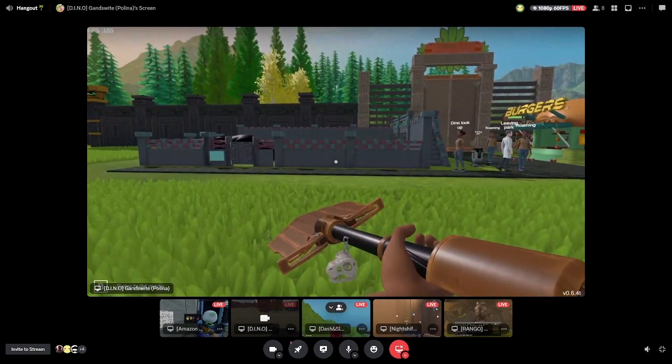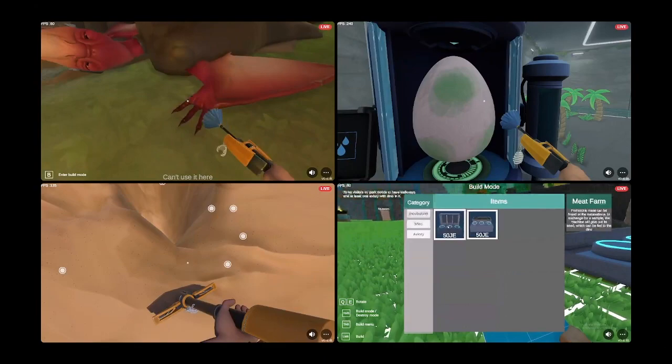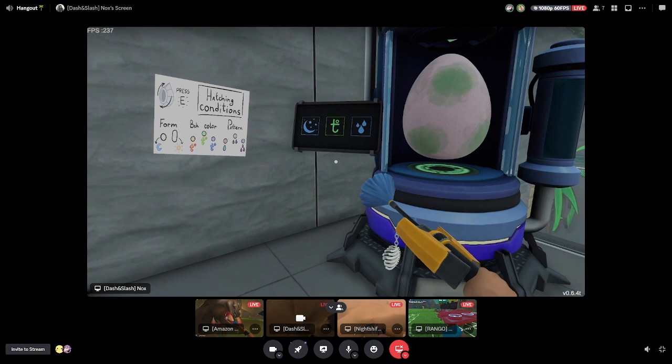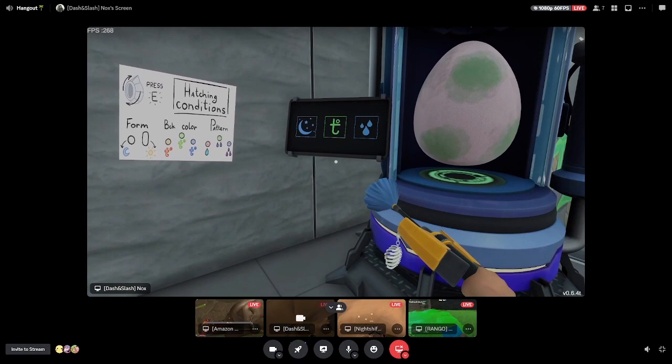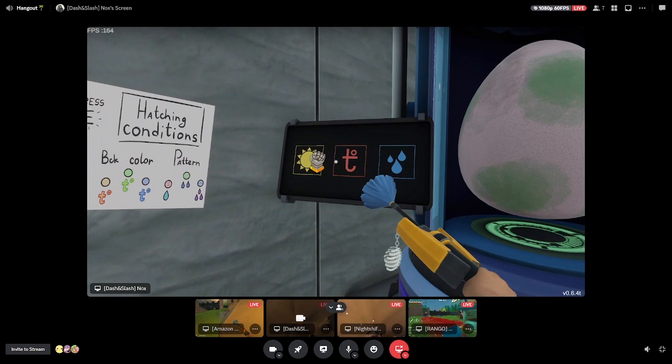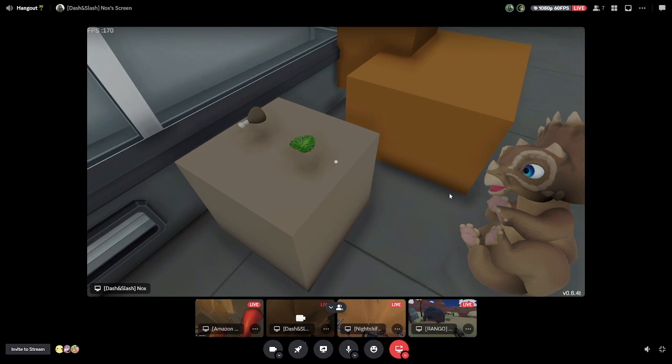The first time I played the fly feature it was amazing. I'm starting the hatching process again — I think I got the setup right for the hatching conditions. Your form is going to be sun, and your background color is red, so it's gonna be red. The green is the last one — I think I broke it.